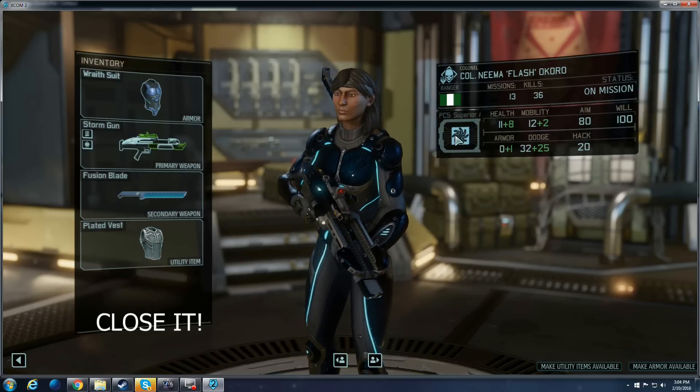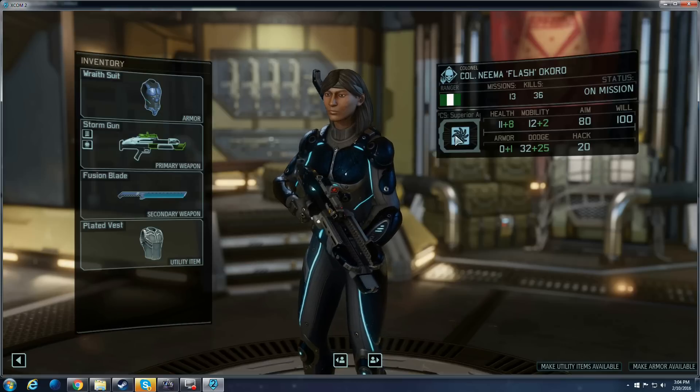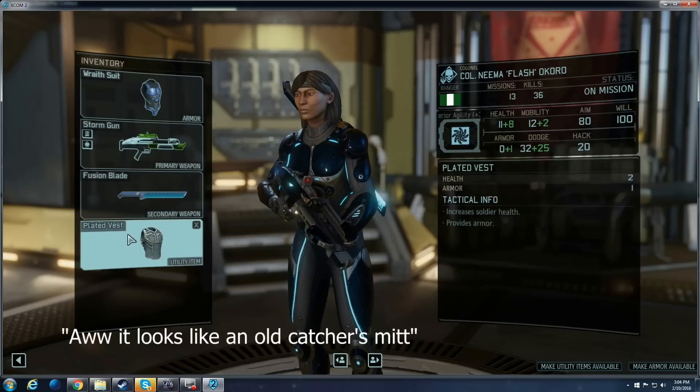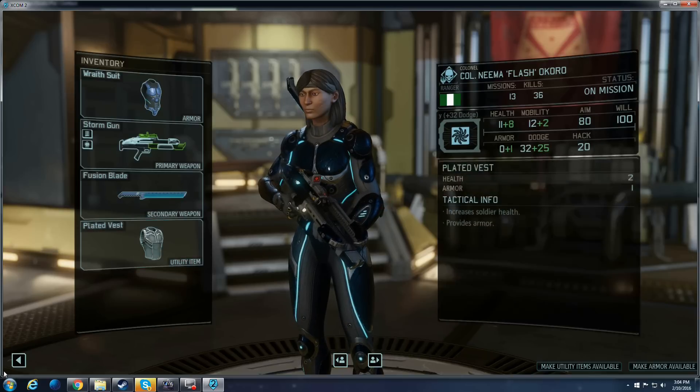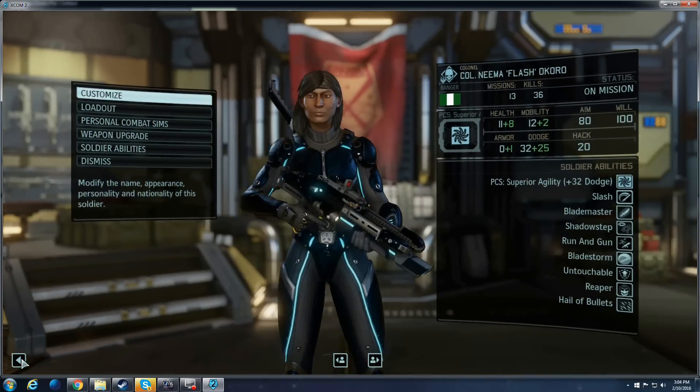She needs the speed — she needs to be able to close the gap between her targets with her sword. The plated vest gives her a little bit more survivability in addition to the fact that I'll only be having 25 dodge given that I equip the Speed PCS.